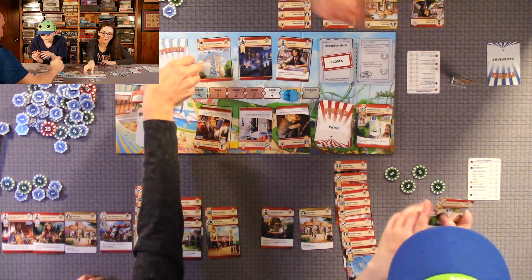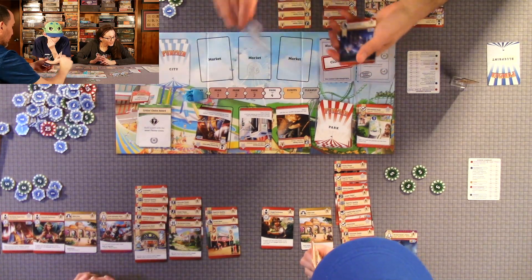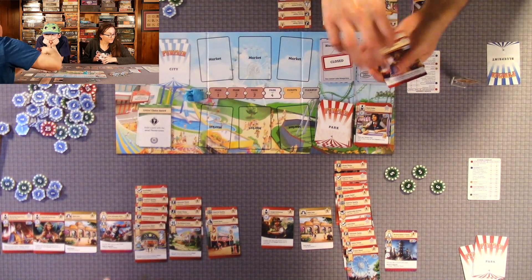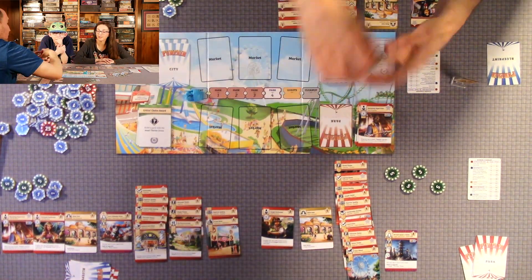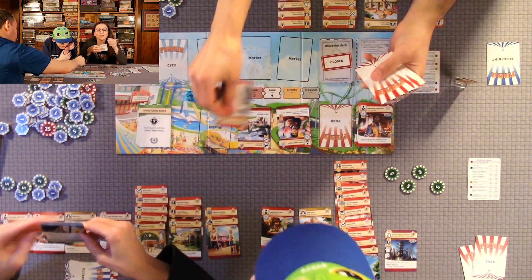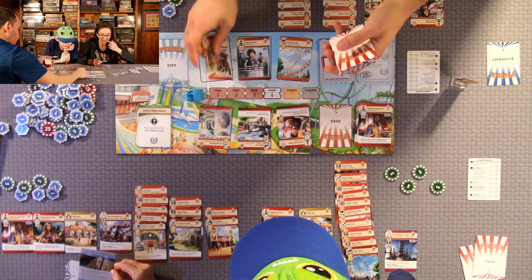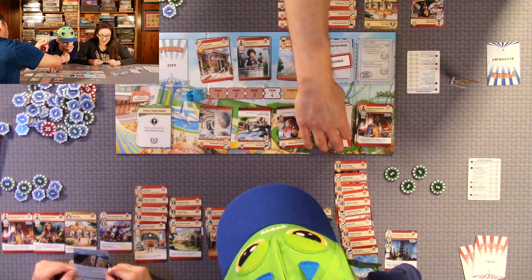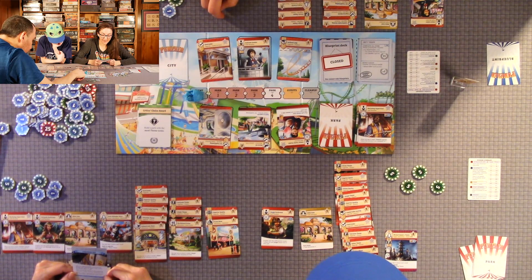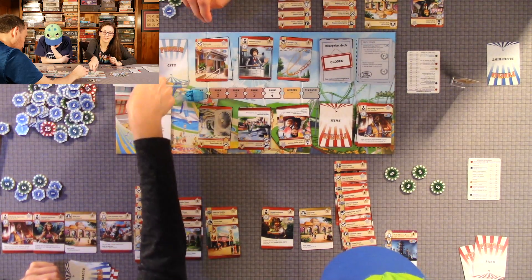We're on the last round. The last city card is 'stock take sale': after you pay to build a card from the market and refill the space, each card in the market gains one coin — meaning each card in the market is discounted by the coins on that card to a minimum of one. When a card is removed from the market for any reason, discard any coins on it.